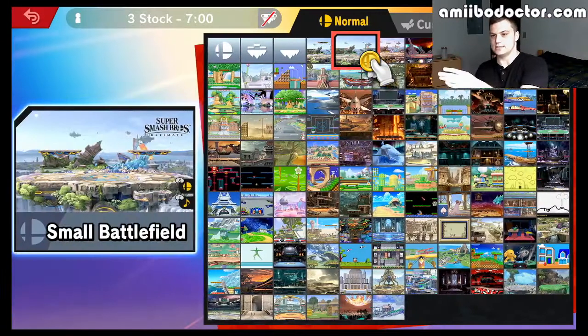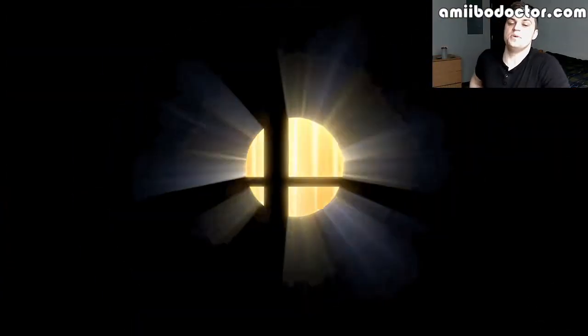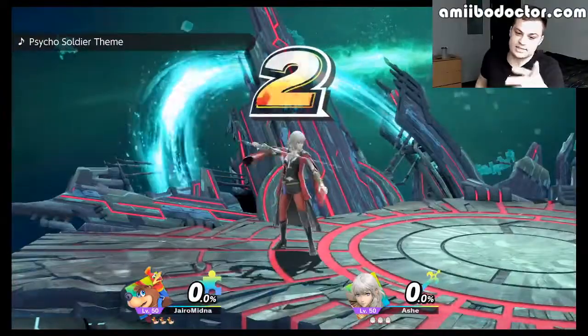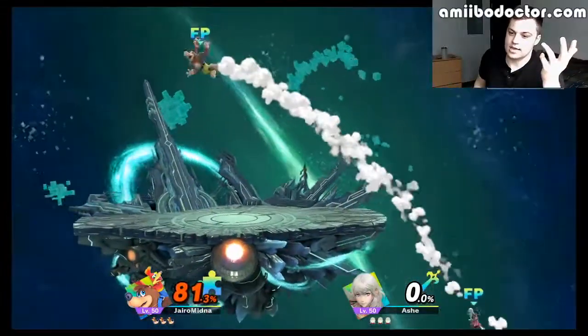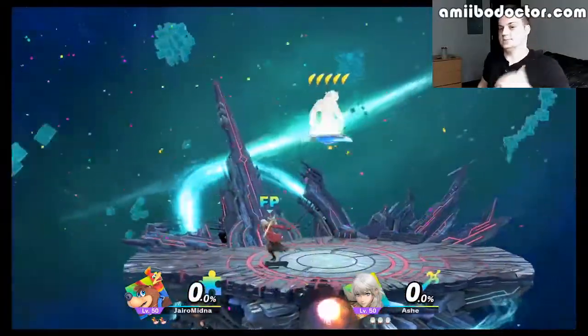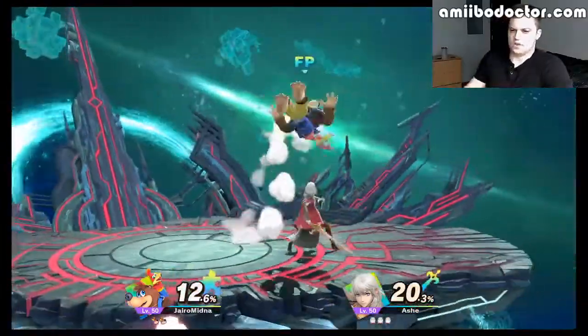I was trying to think out the video ahead of time — like, we probably had about 20 more seconds of this, and then we're going to go into the next match. And then bam, she spears him. Good lord. Smokey the Bear would be very cranky at you right now. By the way, if somebody can explain these names — I don't know what a Gyromidna is, or an Ash spelled with an E. That's one of the weird things about Byleth: you just saw that down air right there. Sometimes it spikes, sometimes it doesn't. It's really unusual. Usually kills either way, but still, that was odd.